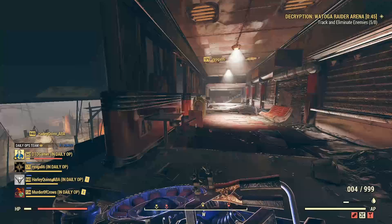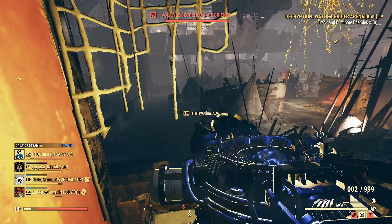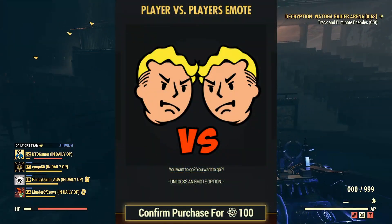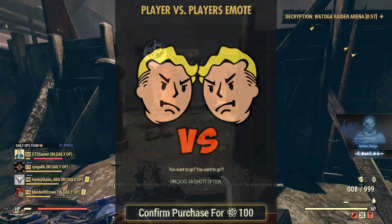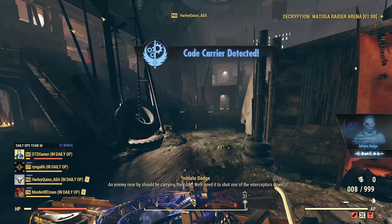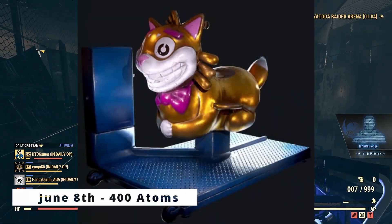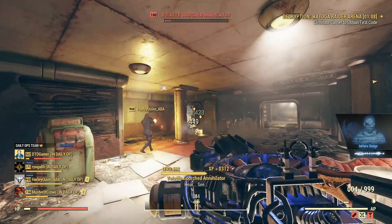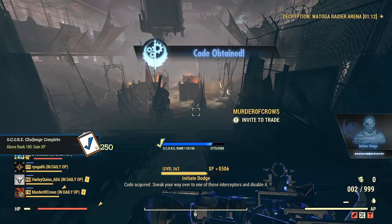Moving on to the actual offers — each and every week we have these deals. As of June 7th to June 8th, we've got the Player vs Player emote, available for 100 atoms. As this video goes live you've probably got about an hour to grab it. After that, on June 8th, we're getting the Gold Mr. Fuzzy Kitty Ride — a lot of people love having these around camp. It's only 20% off at 400 atoms.